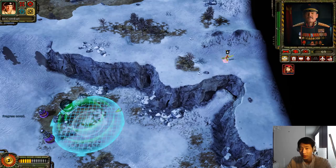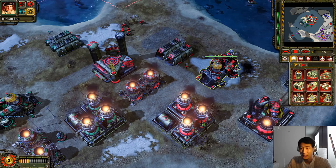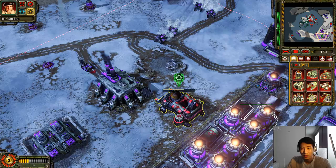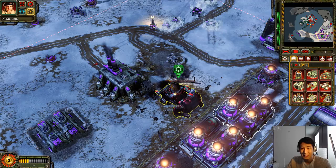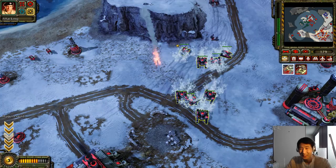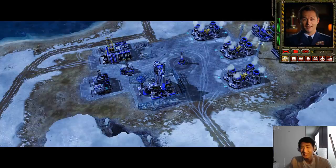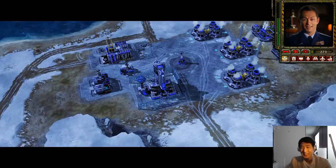They're gonna start attacking their own building because we captured it. I thought I could sell it — I just didn't press something right. We'll use the Kirov airship, which is probably unnecessary. Krukov is inside the building right now — destroy your own base, do it, you fools! Krukov's inside burning, yelling at his guys. All these units are now mine. See, if I didn't do this, this is why the mission was hard. Krukov was the biggest problem. The allied guys were no problem — Krukov was the biggest issue. Von Esling airbase is alerted to our presence.